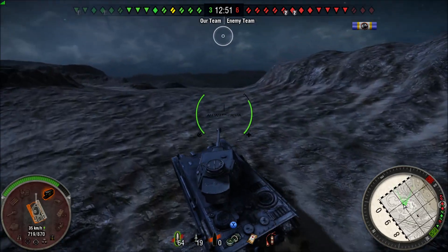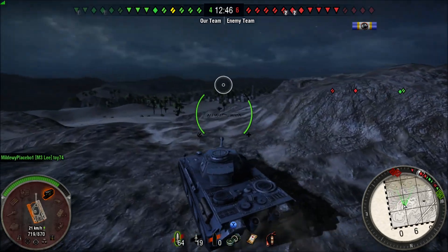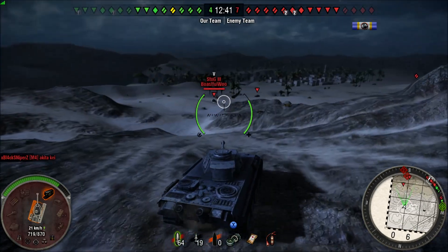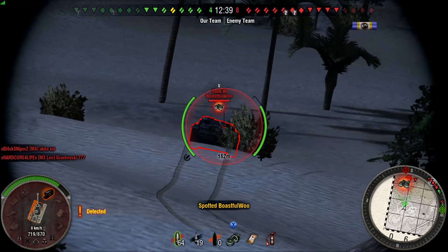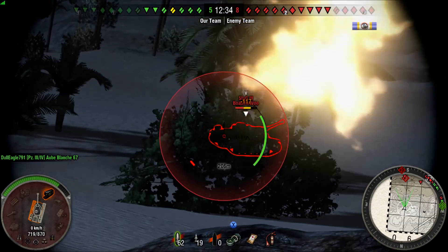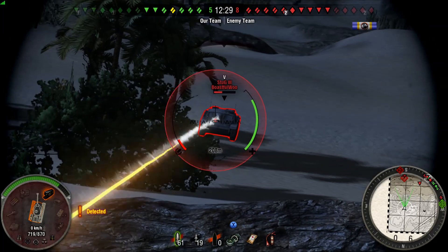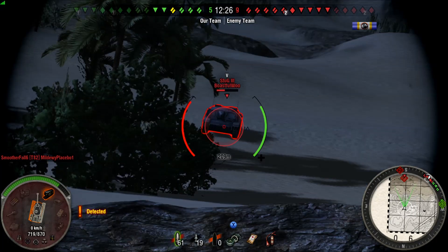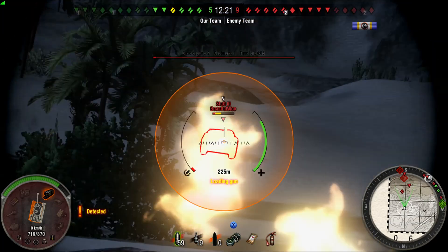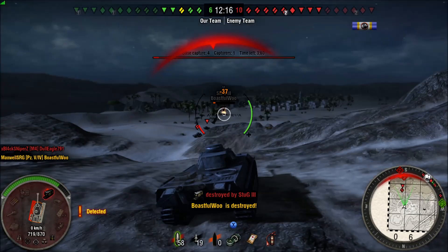Now the T-49 does have a good cannon with decent penetration and a good rate of fire, but still, against the sloped front armor of this tank it's going to have troubles. There he is making a break for it in the background, but you can also see there's a Stug 3 also making a break for it — he was obviously up on this hill earlier, saw what was happening, and decided to make tracks with the T-49. He's taking a couple of hits in the rear, so he does the only real thing he can: he turns around and puts his front armor facing my gun, which is pretty damn smart because I bounced two shots immediately, but after that I've got his number and I'm able to take him out.